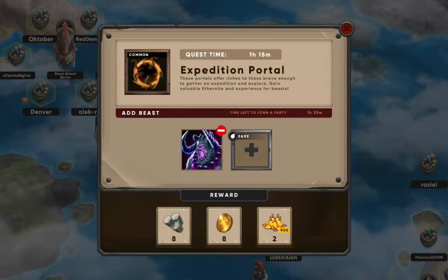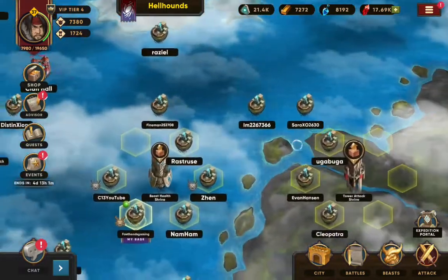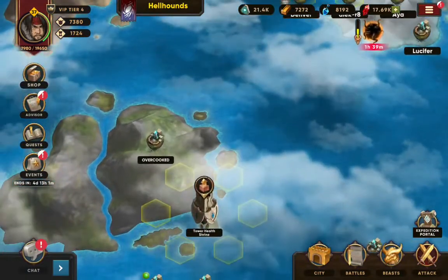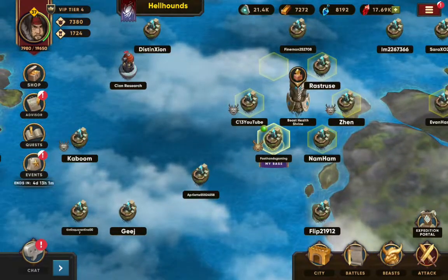This is a portal right here. What you get is Ellanite — it's a material that you use to upgrade your clan, upgrade your research, and upgrade the shrines. There's a beast health shrine, a beast attack shrine, and also a tower health shrine. Once those are all upgraded, you continue to upgrade them and it benefits the whole team.